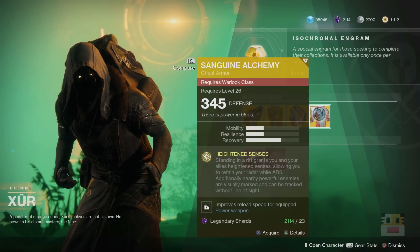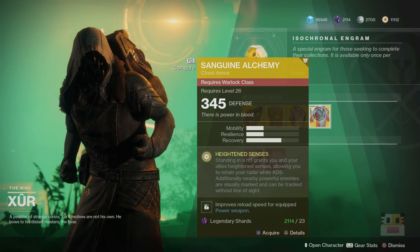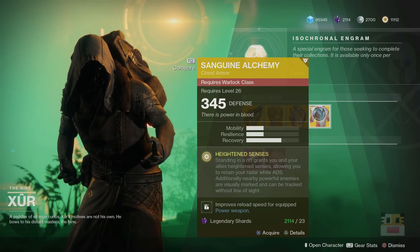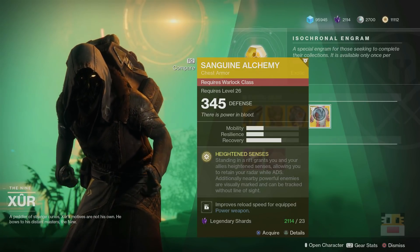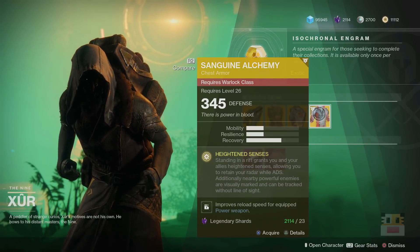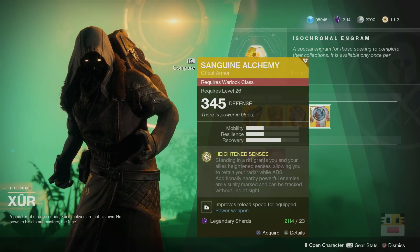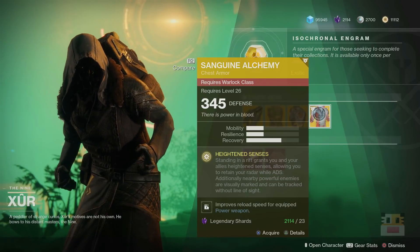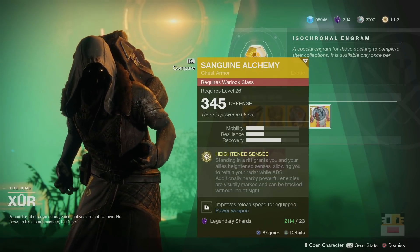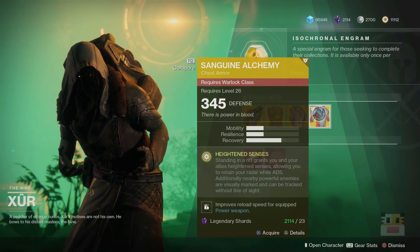And lastly for armor, we've got the Sanguine Alchemy. This is new from Warmind. I haven't really used it much. What it does is standing in rifts grants you and your allies heightened senses, allowing you to retain your radar through ADS — basically you have your radar while aiming down sights. Additionally, nearby powerful enemies are visually marked and can be tracked without line of sight. While you're in the warlock's rift with this armor piece, you can see powerful enemies — I assume elites and big ones like Minotaurs. However, I can't really make a recommendation yet, and the other rift exotics, Luna Faction and Vesper of Radius, are definitely superior.